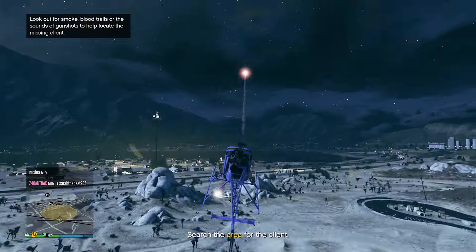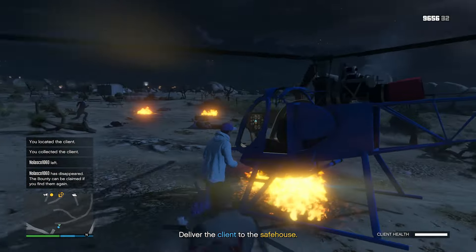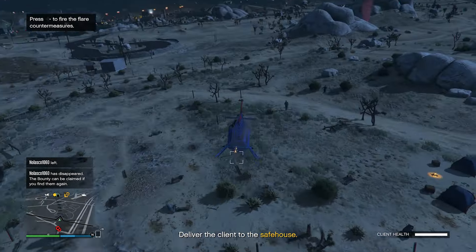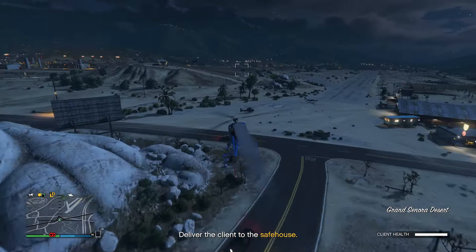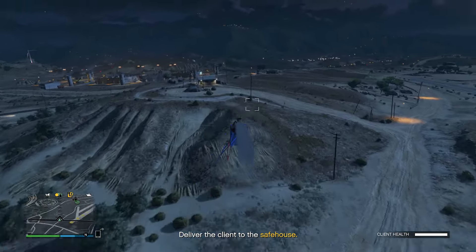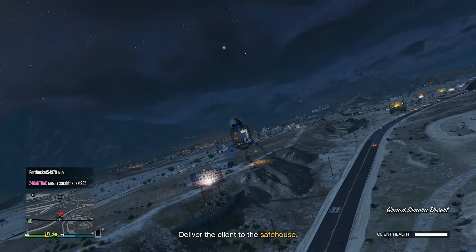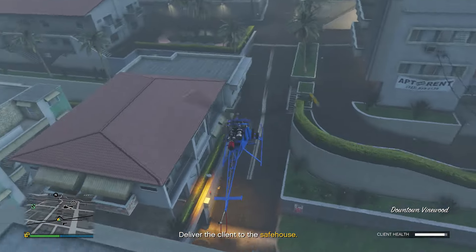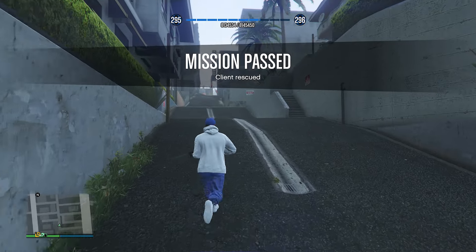122,000 — search the area for the client. We just have to take out a couple of people, then tell the client to come to the helicopter, even though the helicopter is about to go on fire. Let's get out of here and deliver him to the safe house in the city. That battle only lasted like 30 seconds, but the flying would probably take about two minutes in total, even though we had to go to the desert, which is a bit farther than usual. Another $45,500 — the sparrow is definitely the go-to vehicle when you're doing a rescue operation. That's another $46,000; we've surpassed the $200,000 mark.